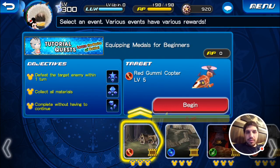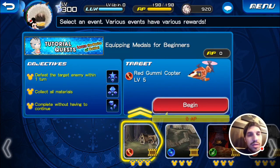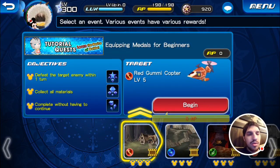Equipping metals for beginners. Red Gummy Copter level 5. Defeat target enemy within one turn. Collect all materials and complete without having to continue. And you get the different kind of mithril pieces — the gem, the stone, and the crystal, which is pretty cool.